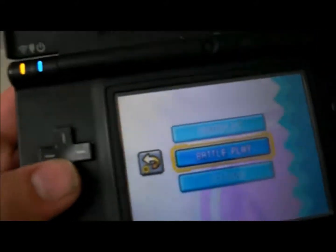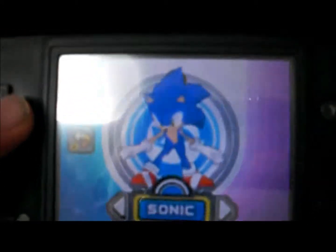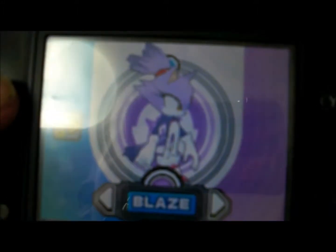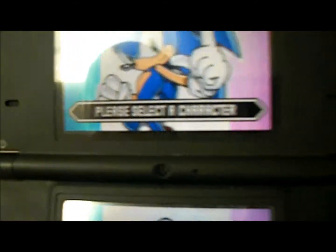We have Sonic, and right here it just says Gameplay, Battle Play, and Options. The B button is to go backwards and do Gameplay. It brings us to the screen to select a character. I have unlocked Sonic, Blaze, and just Sonic. I want to unlock Knuckles — I believe you can do it. And we're going to select that.